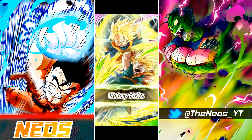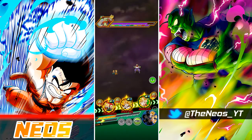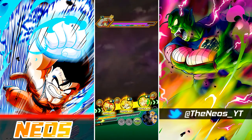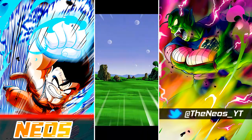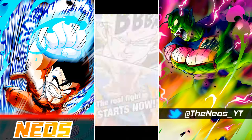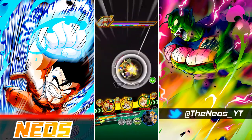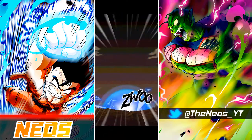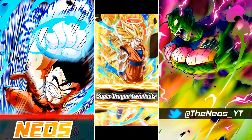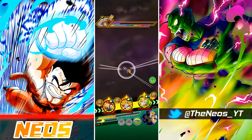We'll have to pop a Senzu Bean. This is just one of those badly designed units, and it sucks because they had the Parapara Brothers in their back pocket — they knew they were going to drop them the way they were, right? With buffs based on where they are in the rotation in terms of collecting orbs. So they goofed with that STR Goten and Trunks.